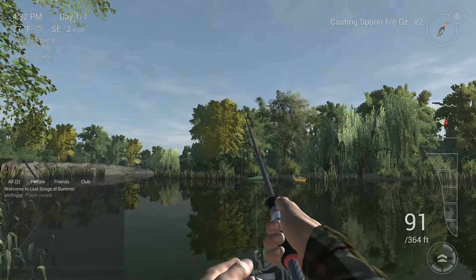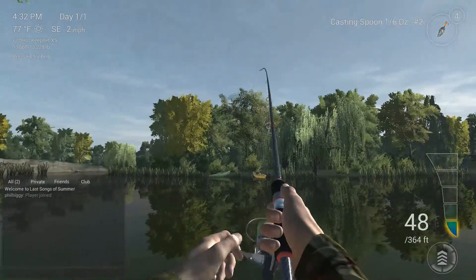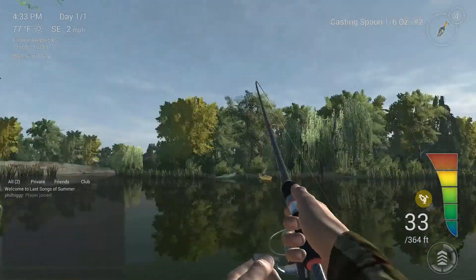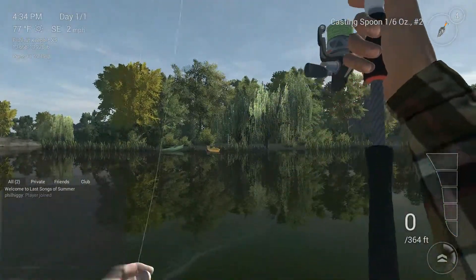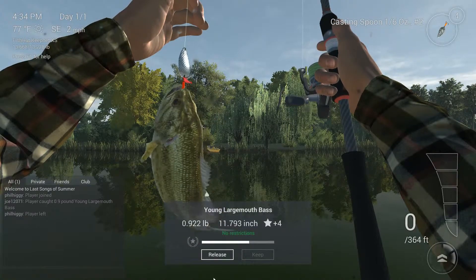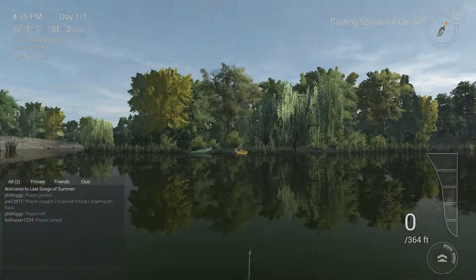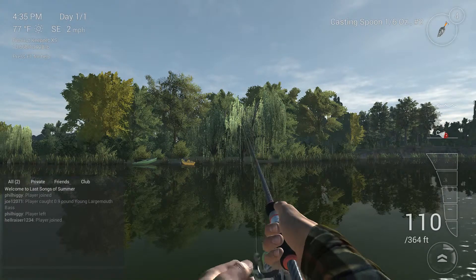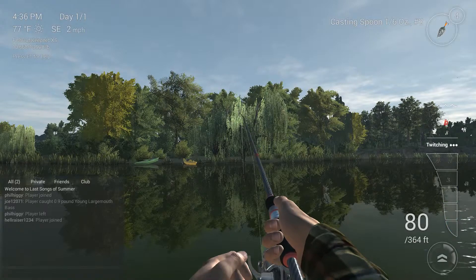To twitch, hold your left mouse button down and click click click with your right mouse button — that creates the twitching motion. Once that bait disappears underwater, you've got a fish. You can tell by the pressure shown on the right side of the screen how big the fish is. We'll go back out to the right of the boats and twitch again — twitch a little more — bait disappears, we've got a fish!